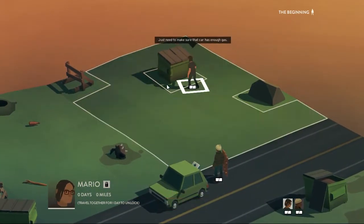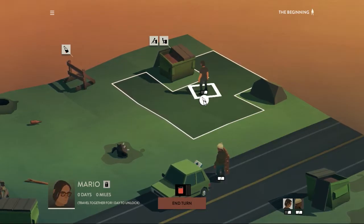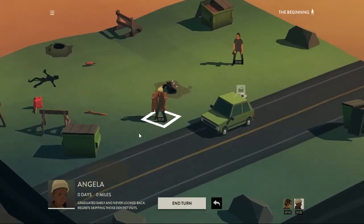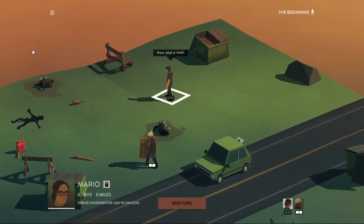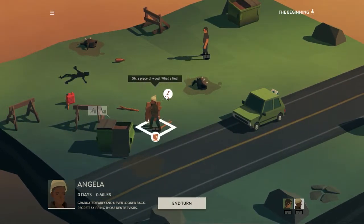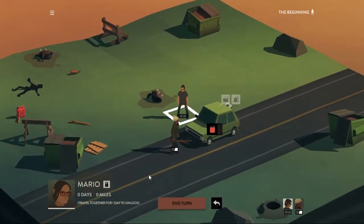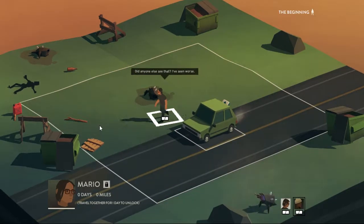We're going to end the turn. We'll search. Oh, I see — so we actually found that. The car still has fuel. It's nice that you can hover over the car and see how much fuel it actually has, but it has a lot of storage, which is really nice. I'm going to have you step here and kill that one. I almost wish you were rewarded for killing things.